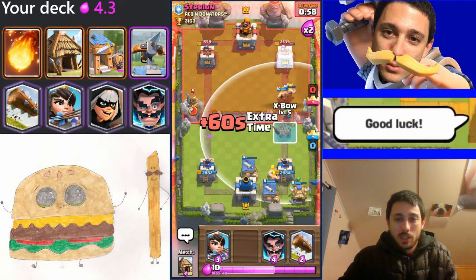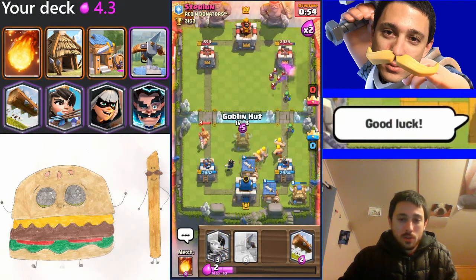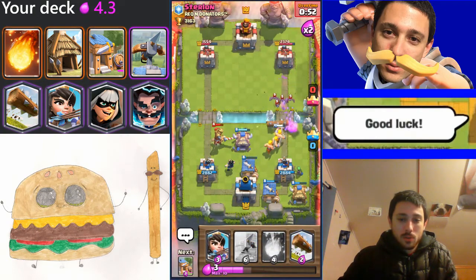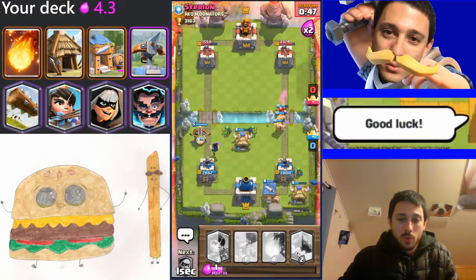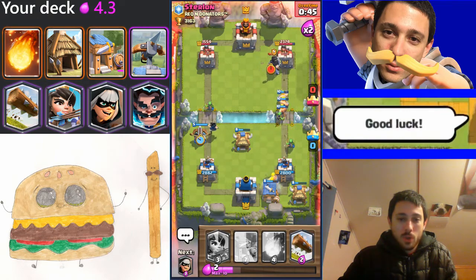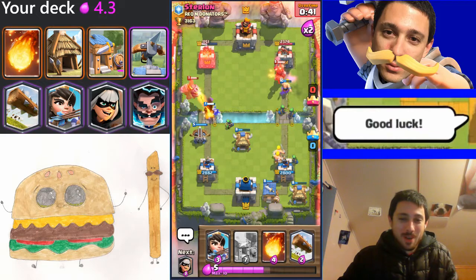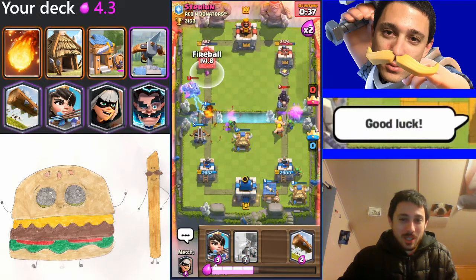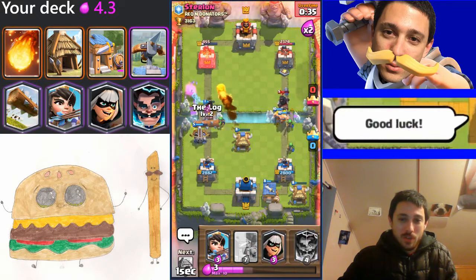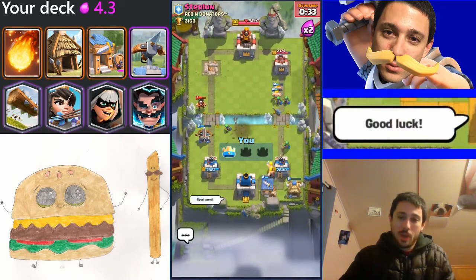He uses the e-wiz there, but that's four elixir for my three. Let's surprise him with the expo here — hopefully this works out. Yeah, I got solid support going on the left. The expo locks on — totally caught him off guard. He uses the inferno dragon, unfortunately on the e-wiz, so I'm just going to spell cycle and make sure I finish off that tower. That's pretty much going to be GG. Awesome, that was a great first match!